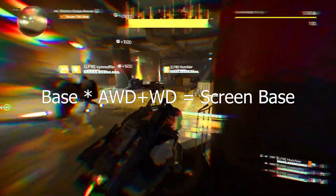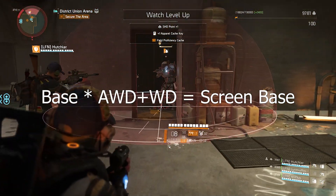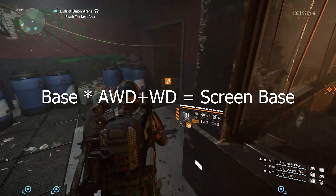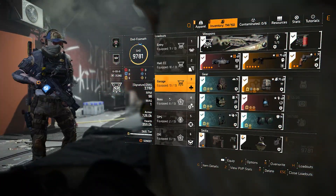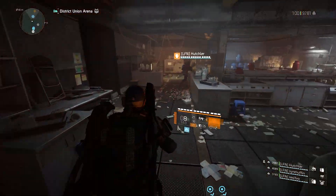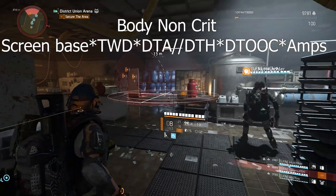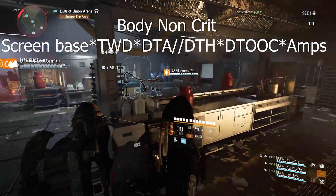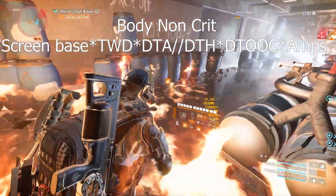Once you've found your base weapon damage, you multiply it by your total all weapon damage plus whatever weapon damage applies to that weapon. This gives you your on-screen weapon damage — the number you see when you highlight your weapon in your inventory rather than the raw base value. You then multiply that by your total weapon damage, remembering that Obliterate and Vigilance total weapon damage at 25% each give you a 1.5 multiplier.